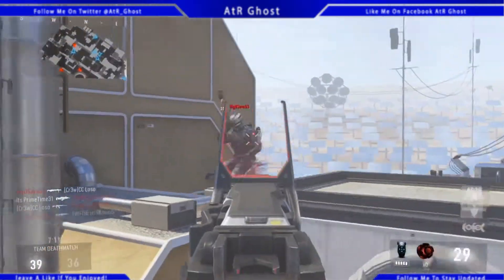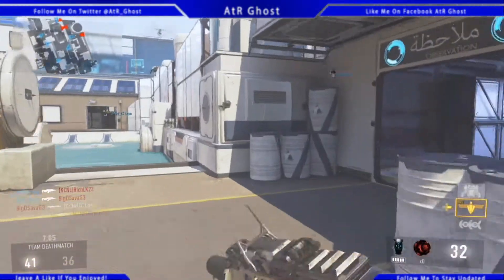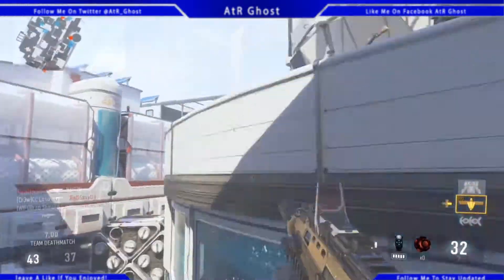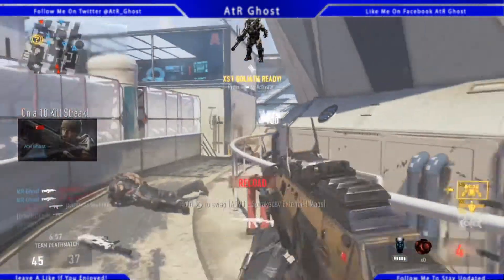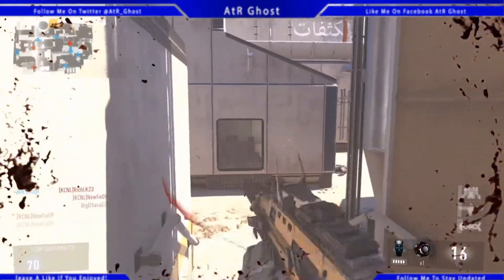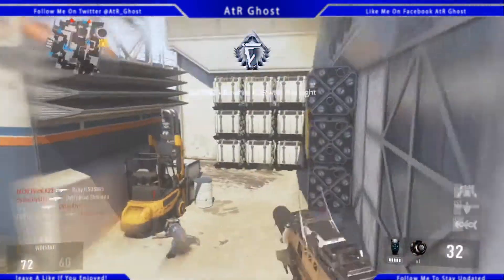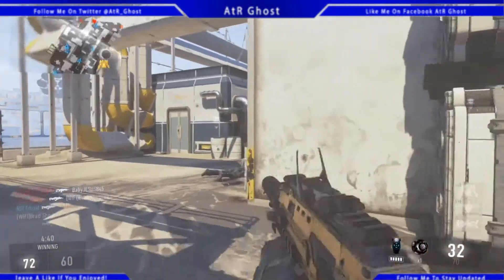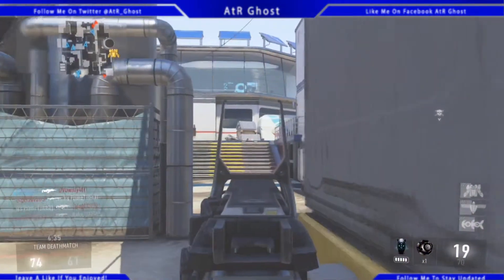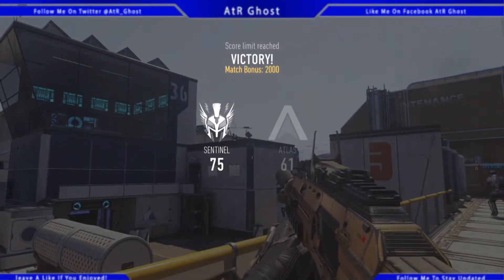You guys can see how this gun operates. Foregrip is used to help my accuracy — I use control freaks too, so that makes my accuracy even better. Red dot I always use, except on some guns I really don't, but on this gun I don't really like the iron sights that much — they're just fine — so I go red dot.